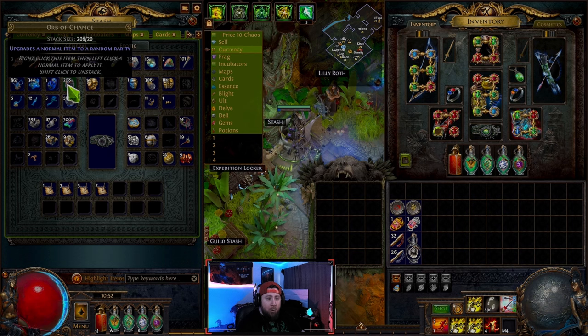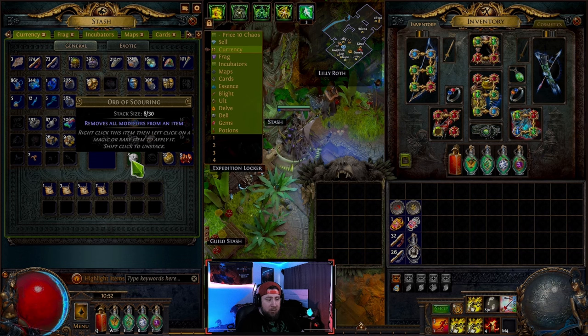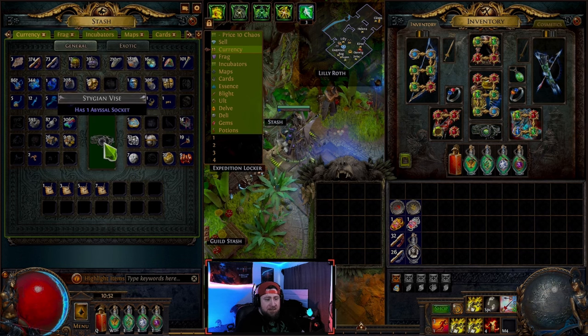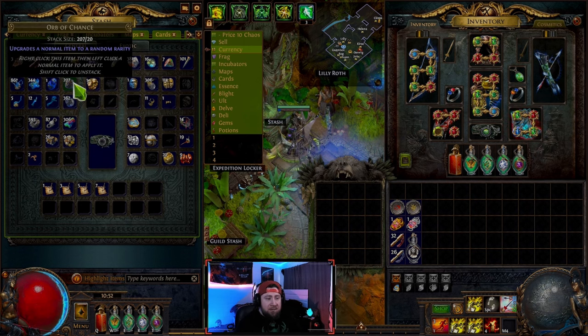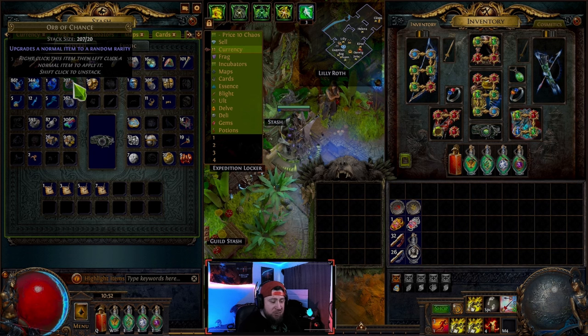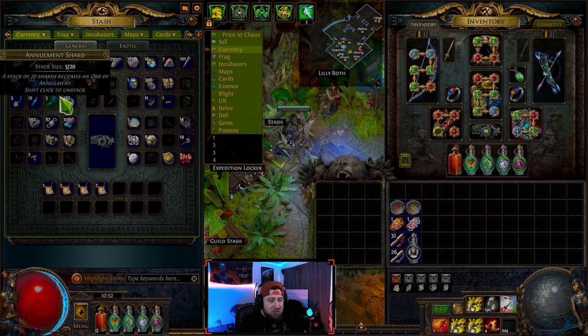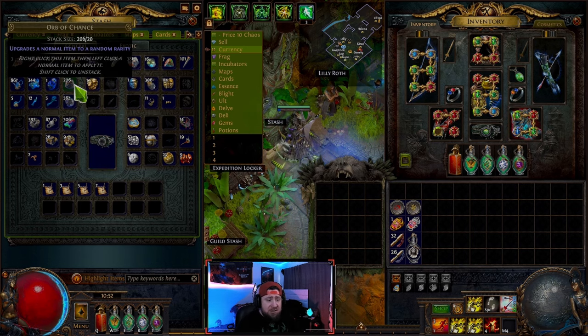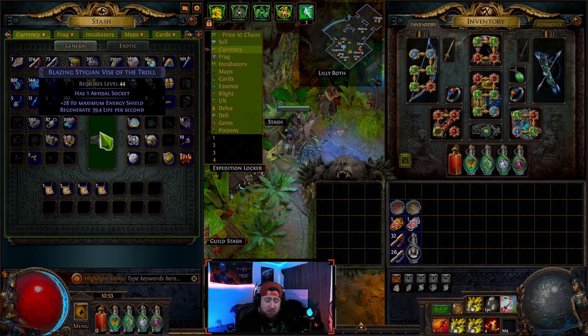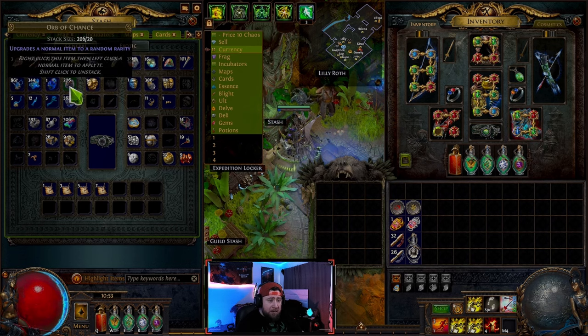The orb of chance upgrades a normal item to a random rarity. We use the orb of scouring to reset it to a normal gray item, then apply the orb of chance — it could make the item magic or rare. It doesn't always make it rare. The orb of chance just upgrades it to a random rarity.